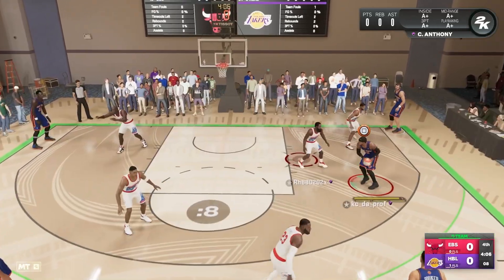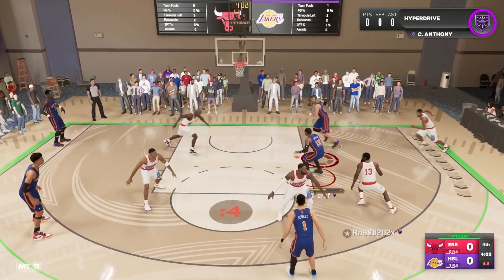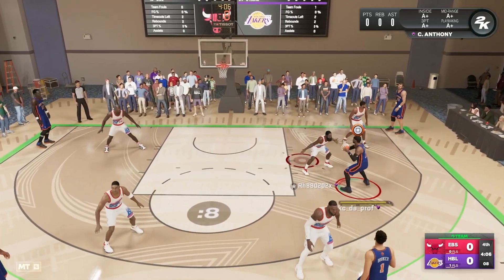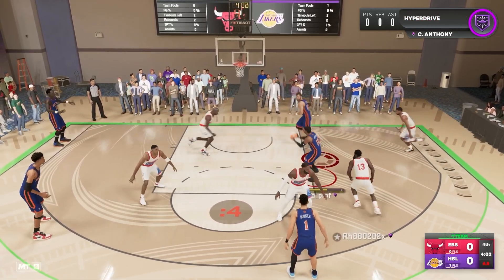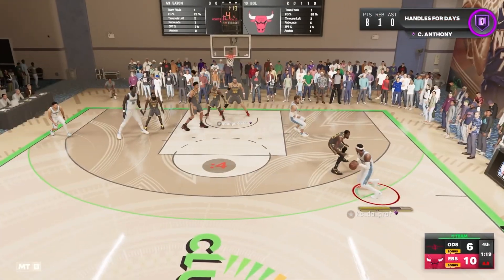If your defender steps up against you, use your post-exits to attack the basket. And from there, just use Melo as a triple-threat demon. As you can see right here, a nice pump fake into a step-over, spin-out into a snatch-back, into an attack crossover left James Harden flabbergasted and not knowing where we went.